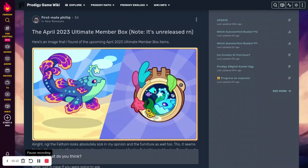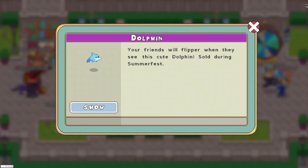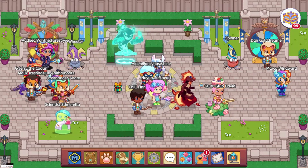This is cool — this is actually two pets in the game, I'm pretty sure. So this is one of the buddies. And then there's also the dolphin, so that's really cool that they're putting that on the thing.